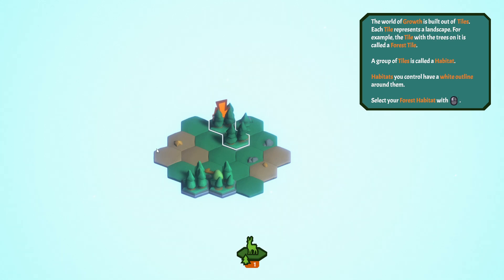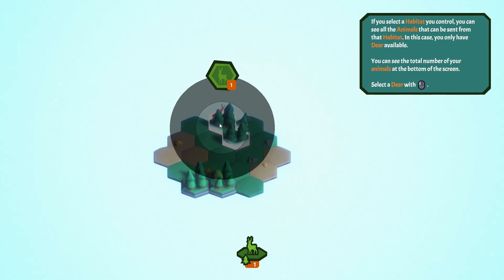A group of tiles is called a habitat. Habitats you control have a white outline around them. Select your forest habitat. If you select a habitat you control, you can see all the animals that can be sent from that habitat. In this case, you only have deer available.